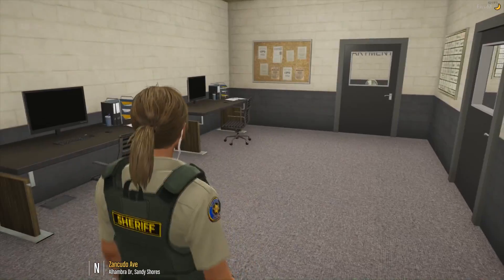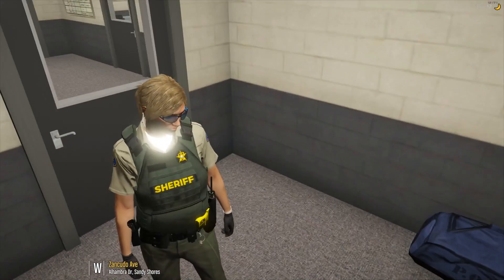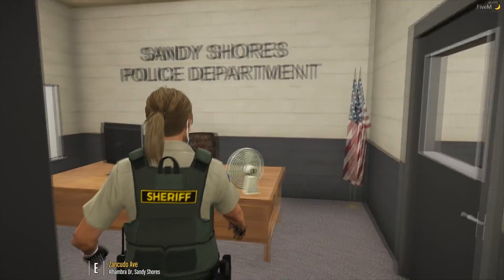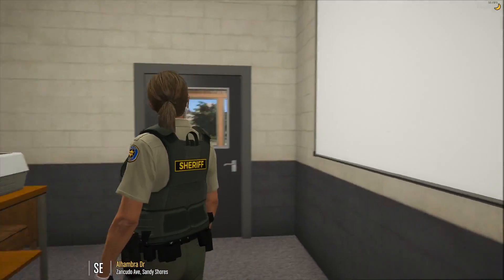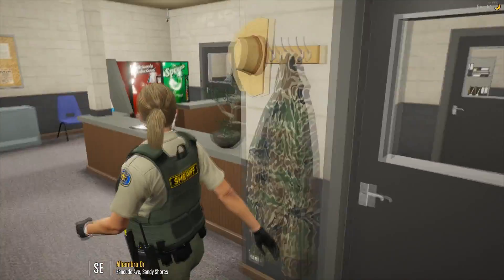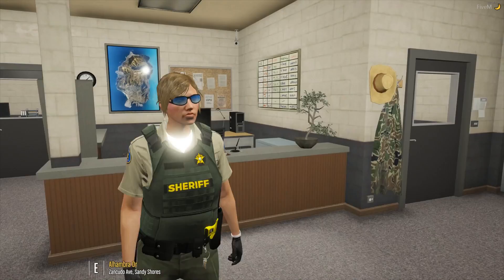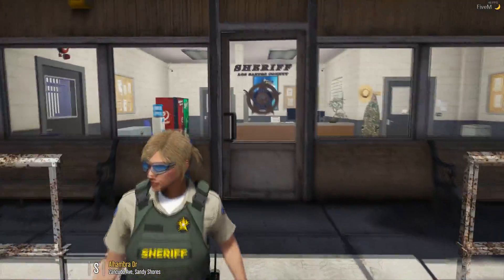We've got an office here with a couple of desks. We've got a whole changing room — nice little small one, nothing huge. Someone left their pants on the floor apparently. It says Sandy Shaw's Police Department, but it is still a nice office. Little briefing room with projectors. And out front, we can control all these LEO-only spaces by locking the doors. Nice and simple. Probably the best admin we've ever had for Sandy Shaw's — pretty darn amazing.